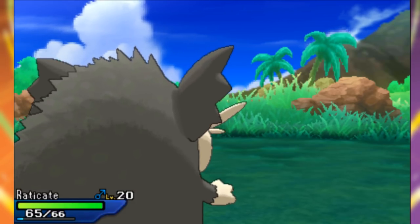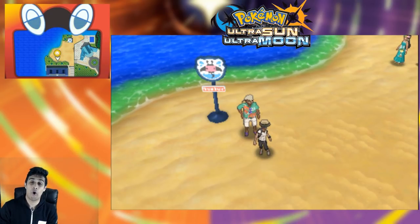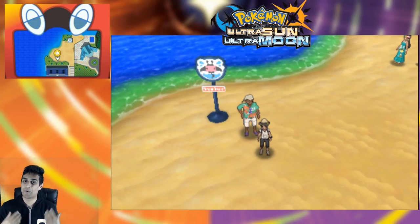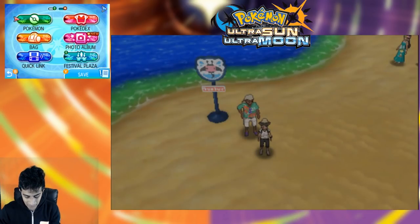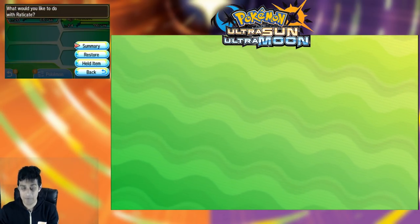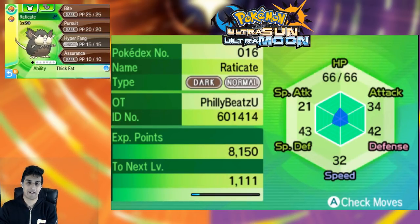Don't expect anything interesting there — this is just an aesthetic change to this Raticate, but it's cool to have large-sized Pokemon. Now that we got our totem Pokemon from Samson Oak, I wanted to compare it to what a regular Alolan Raticate would look like, so I ran to the Pokemon Center and got one. I'm going to open up the Pokemon menu and go into the summaries.